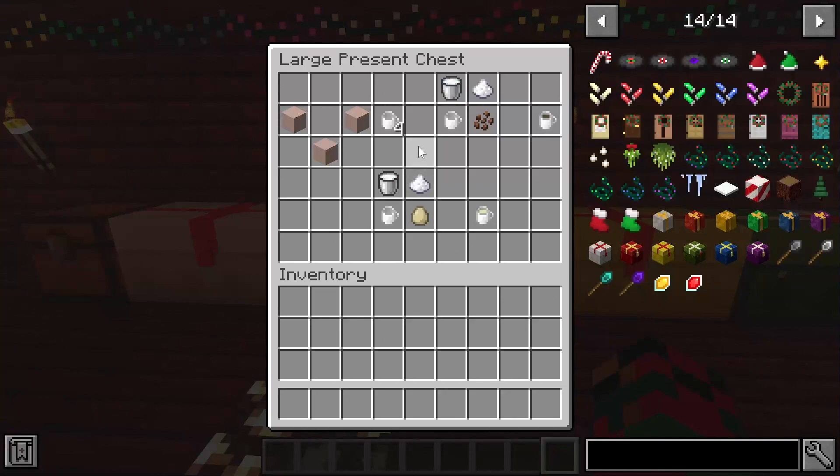Now let's move on to some festive drinks. First we have an empty mug — you get four of these per craft. To make those you need three white terracotta in a bucket formation and you'll get four empty mugs. You can take those mugs and make some hot chocolate or eggnog. For hot chocolate you need an empty mug, some milk, a sugar, and some cocoa beans.